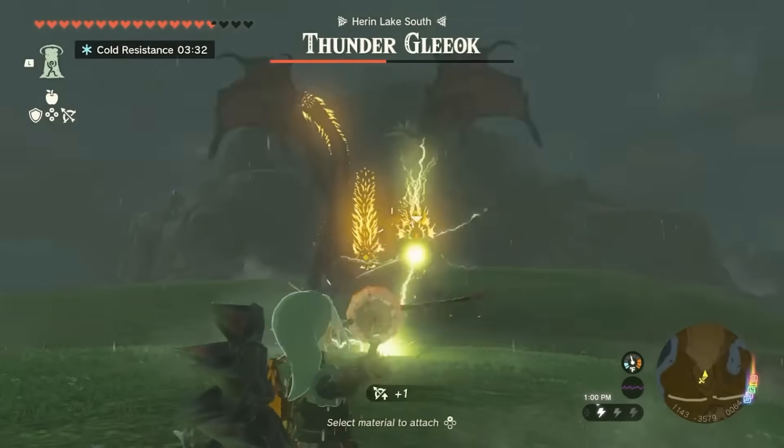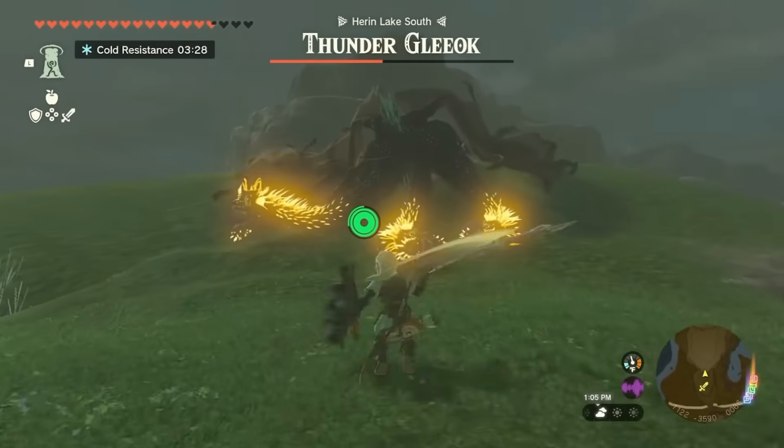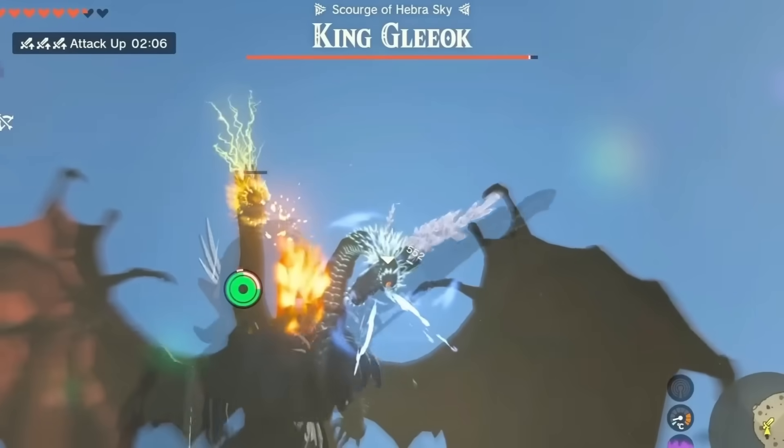Now it's time to talk about what I believe is the best mini-boss in this entire game — the Gleok. There are four variations of the Gleok: Fire, Ice, Electric, and King Gleok.